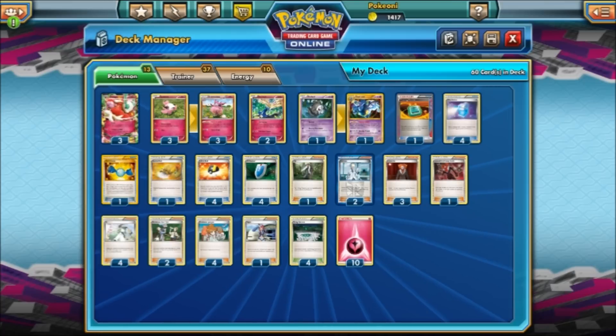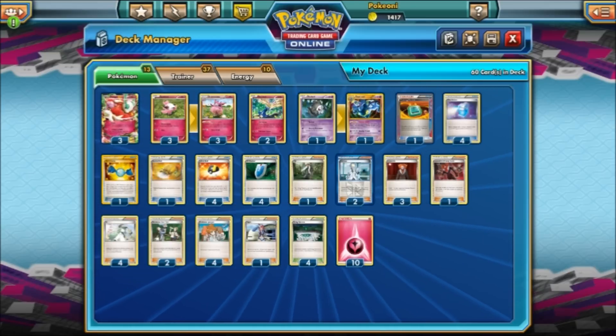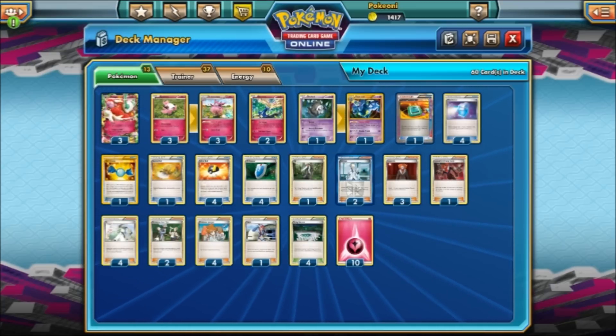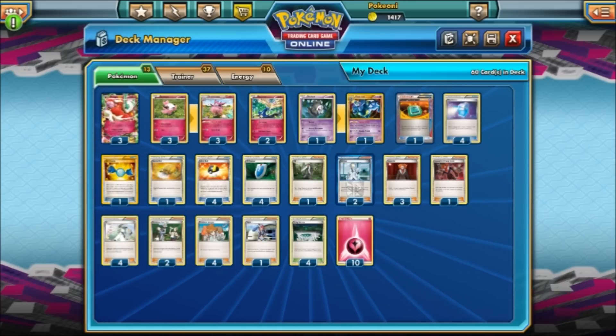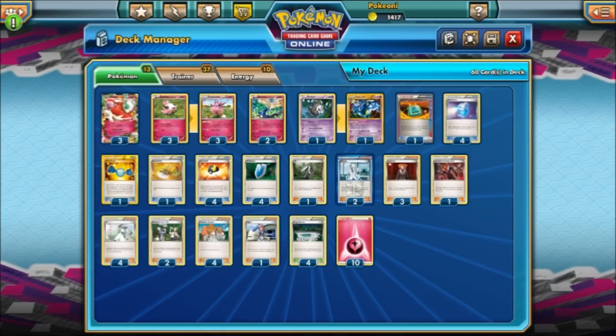I posted a comment in Verbank saying what deck should I play for my first Fan Friday. First, me and Violet said my fan's suggestion is Mono Fairies with Florgus. Then Bradley Curcio said Mono Fairies with Florgus and a 1-1 Deathnoir line with one Rare Candy. That one had the most likes, so here we are. This is my take on Mono Fairies Florgus with a 1-1 Deathnoir and one Rare Candy.